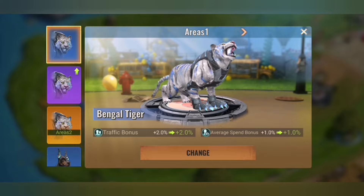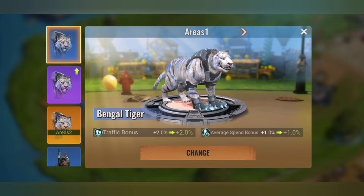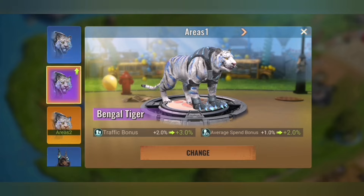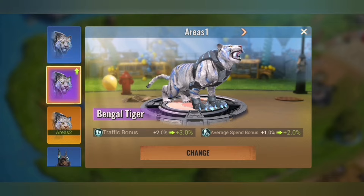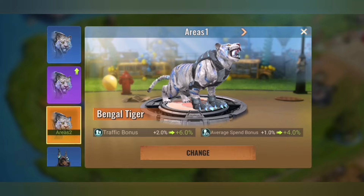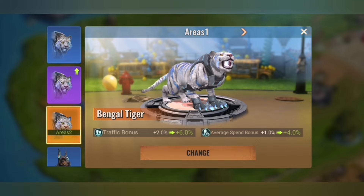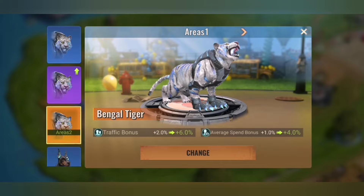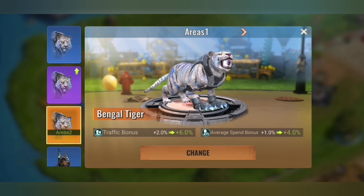You see three different types of tiger pets. The blue tiger adds just 2% traffic bonus and 1% average speed bonus. The purple one gives 3% traffic bonus and 2% speed bonus. The legendary one gives 6% traffic bonus and 4% spend bonus — that is why I recommend having those as first from the shop. So please take those legendary pets from the start.